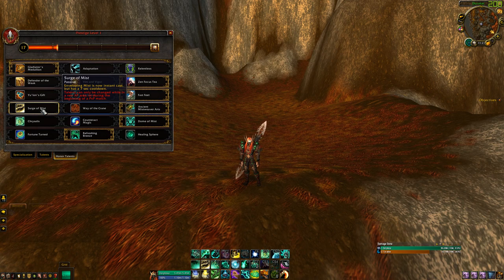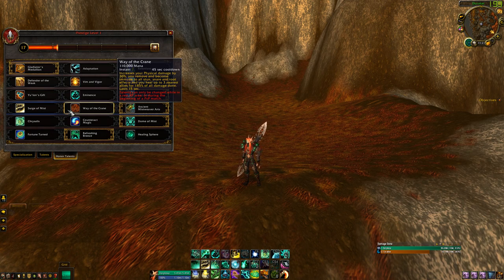Surge of Mist makes Enveloping Mist an instant cast — that's really nice to have. Way of the Crane is also another nice thing, but I really do not like to be in conflict unless I have to be, or Chi Torpedoing in, doing a spinning kick, and stunning a healer to try and lock him down to get an execute on somebody.